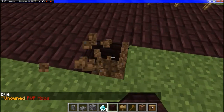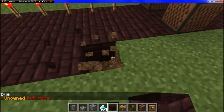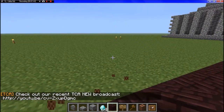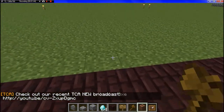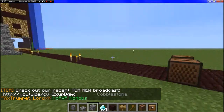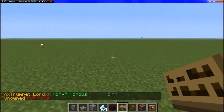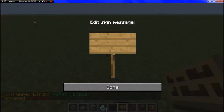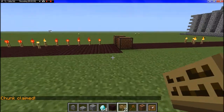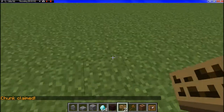We want you to start doing chunks from the road so that we can keep them organized. You have to find a slot. This is what we call a slot. This slot right here is currently owned by me, but this one's not. Let's say I wanted this one owned — I put down a sign and I do claim, then press done. All of a sudden it locks and these torches open. So basically, I own this chunk now.